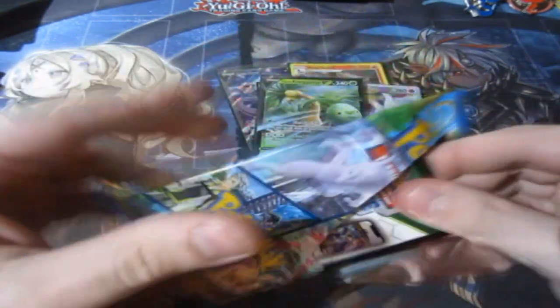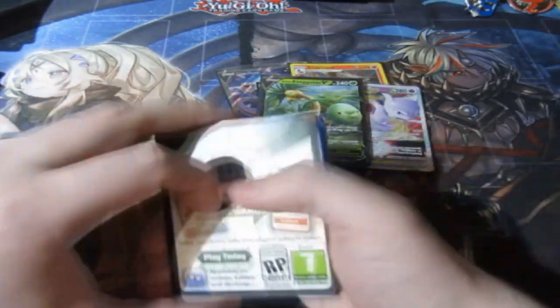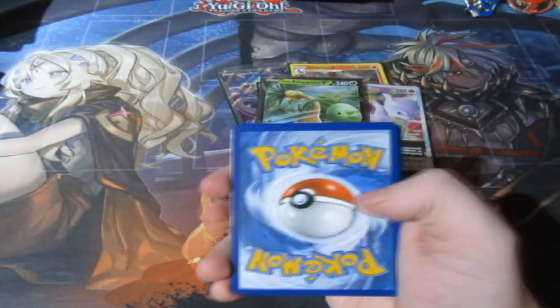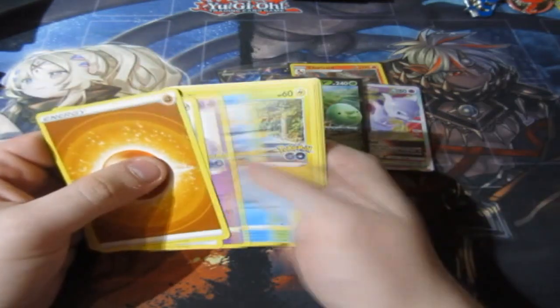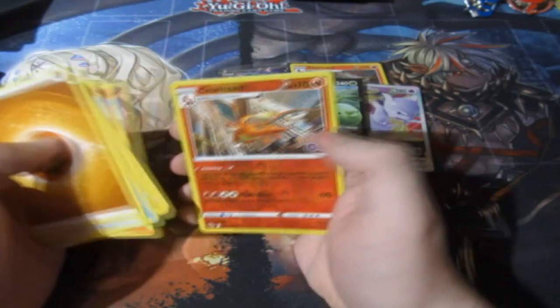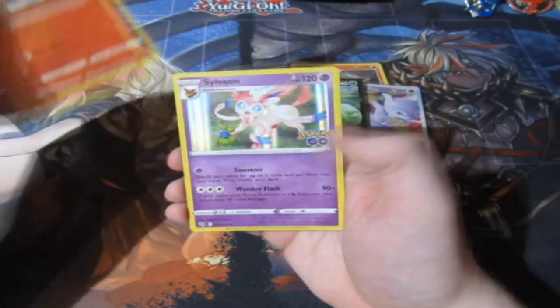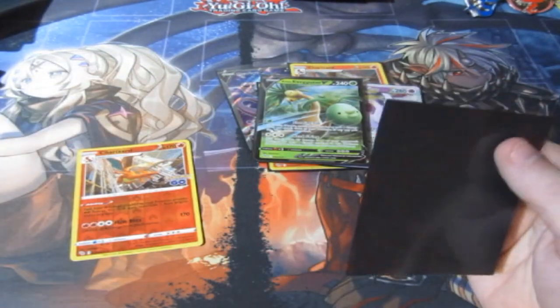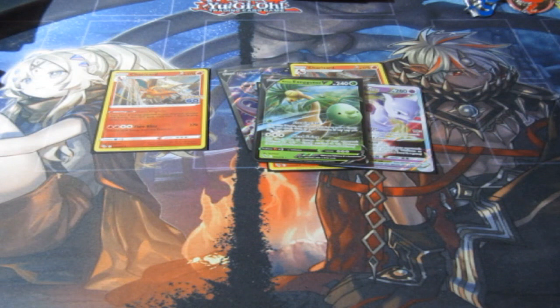Let's end it all off with a high. Can we end it off with a high and pull ourselves the godly Mewtwo alternate artwork card? Let's find out, shall we? Charizard reverse — I'll take it either way. And a Sylveon! One Elite Trainer Box and you get the reverse holo Charizard and the holographic Charizard. That is awesome, people!